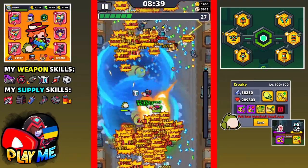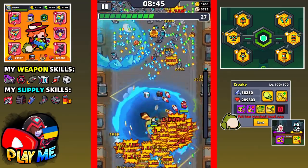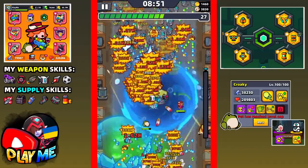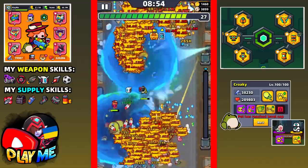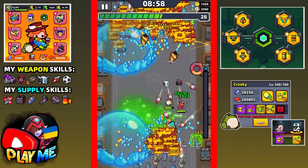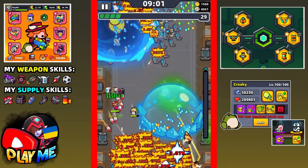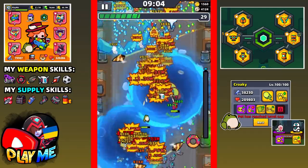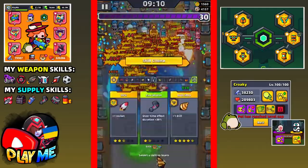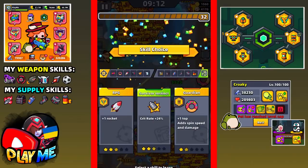My fuel is now five stars. I have a theory about those projectiles you cannot block - maybe they have something like health, because I noticed some fly longer distances and some disappear faster. Maybe skills like black holes or guardian force field can vanish them if they hit them. I'll try to test it somehow.